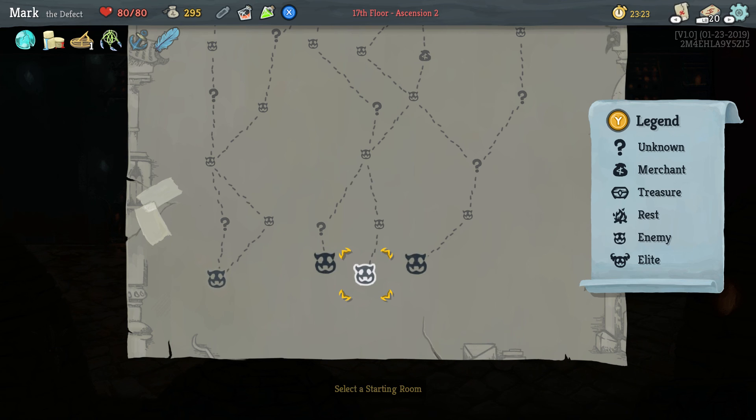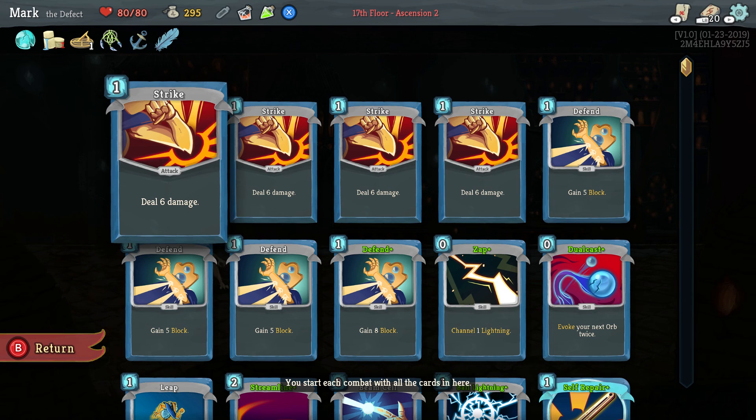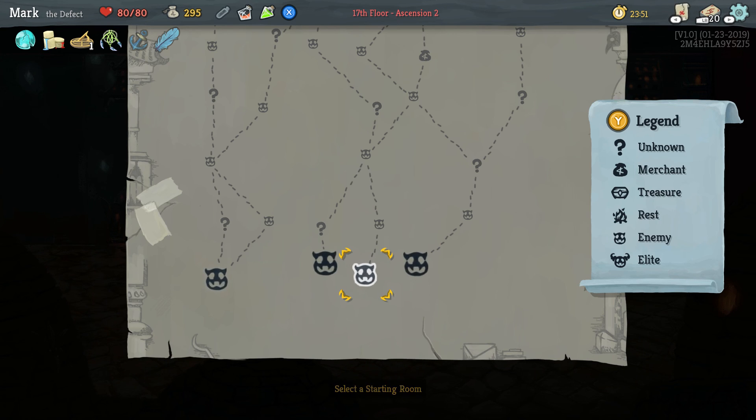Usually I can get this far, but act two is usually where I face my demise with this character. With that, we've been playing for about twenty to twenty-five minutes, so I am going to call the episode here. I hope you're enjoying these little fun romps through the spire and watching me try and maximize card performance and survive. Hopefully we will be more successful with the defect than we were with the unfortunate silent. I will see you next time — have a great day.